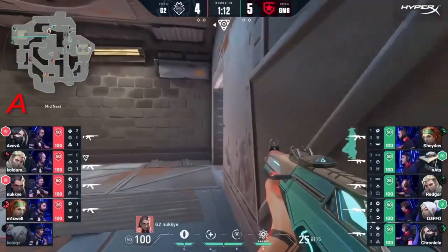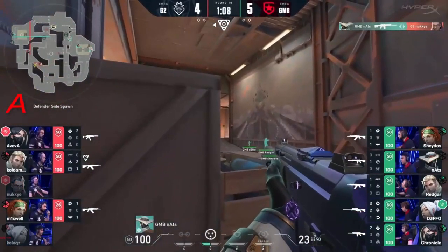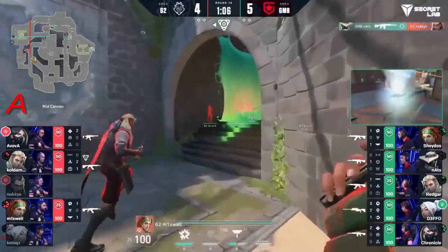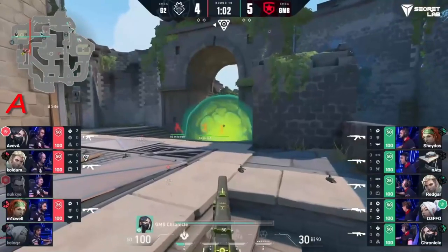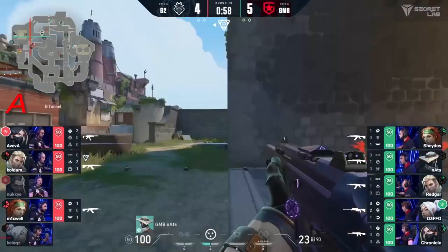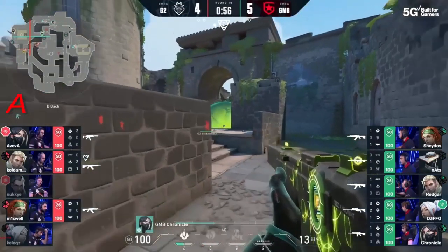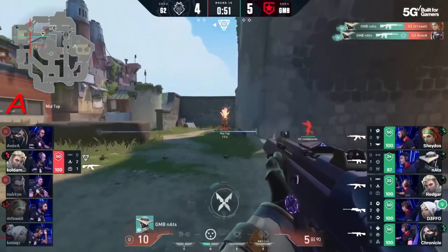Nats opens this one up — that is an aggressive mid fight. He just took out well from exactly where we see him, but Nuki is up close and Nats is ready. He's going to have all the information of where G2 are going. These B site players — Chronicle in particular, the man who won out that previous round — is going to completely stop them with this Viper utility. Once the openers go Gambit's way, it becomes a lot more difficult.